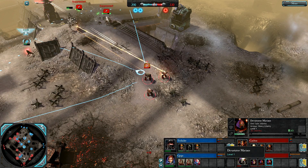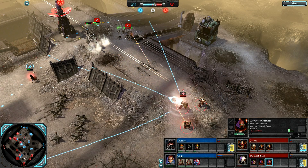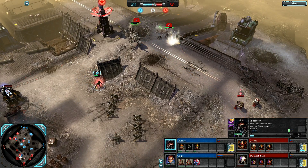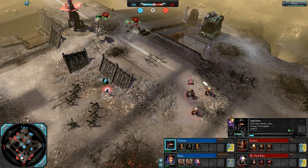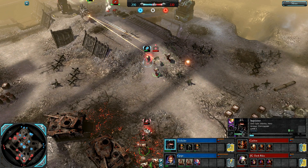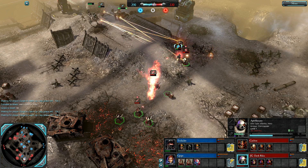This Devastator is pretty vital — Dark Riku recognising that, which is why he replaced it immediately. The Inquisitor is going Silently again. And here is the Apothecary — he pops a heal on those Devastators. No war gear for this guy yet.